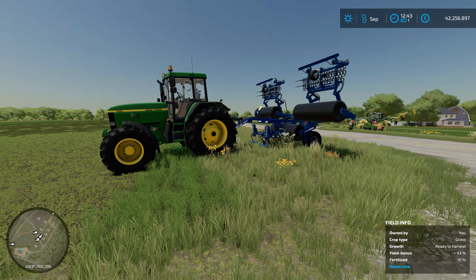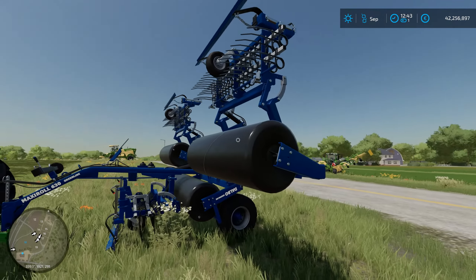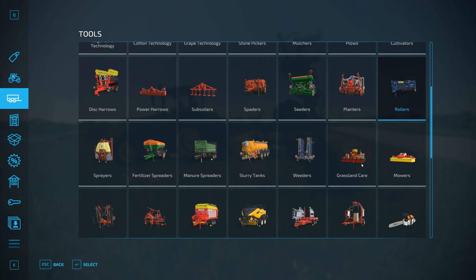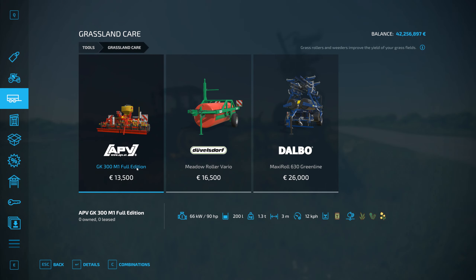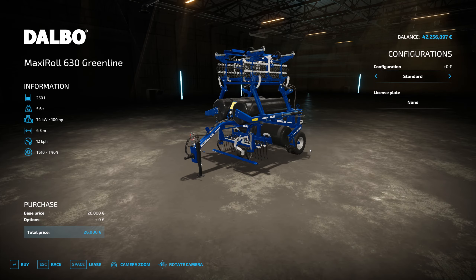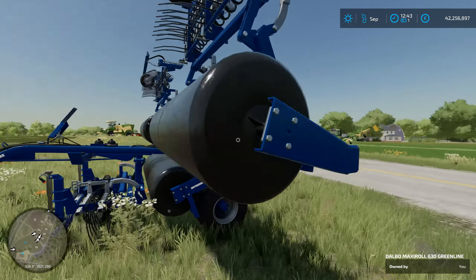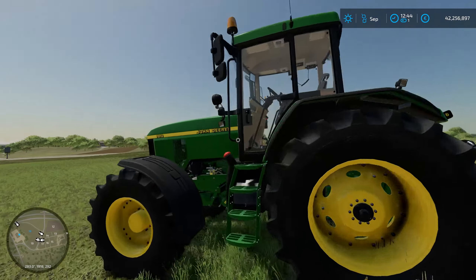Moving on to the grass rollers. As you can see, these ones are a little bit different than the other roller we just used on the crop field. This one will actually be under grassland care. The regular rollers are in here and grassland care is this one. You can use this one — there's a roller and also this one, also a roller. This one you can put a seeder on it if you want to. It looks a little bit different; it has different kinds of rollers — they're smooth and they have these tines too.